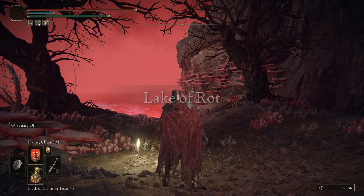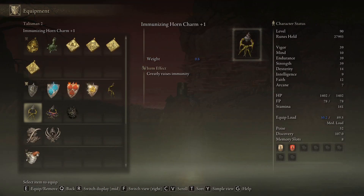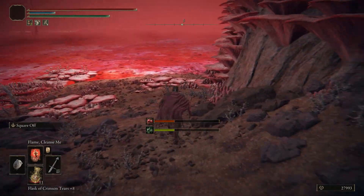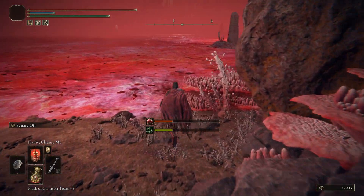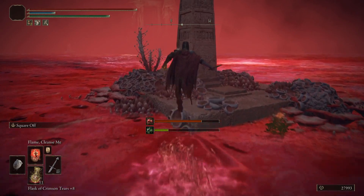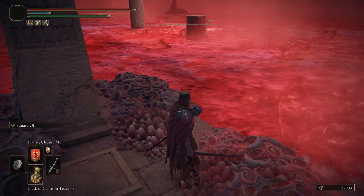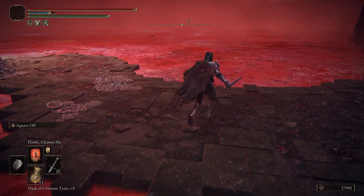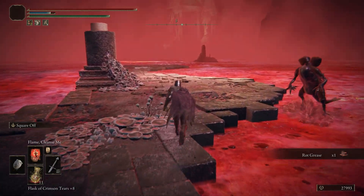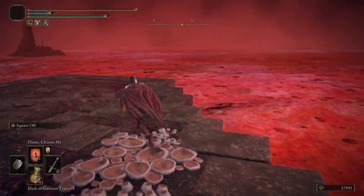The Immunizing Horn Charm Plus 1 gives almost a 50% increase to the poison and rot resistance we currently have, so it's pretty good. Then you can head down and to the right where you'll get access to panels that raise platforms out of the ground, giving you a safe spot to stand on without having to worry about rot buildup. Now here you can go left or right — left is the way of progress.